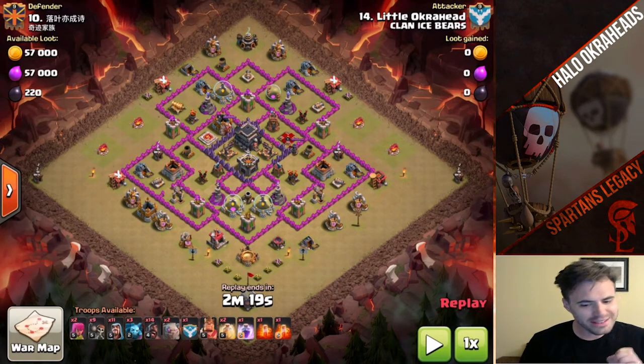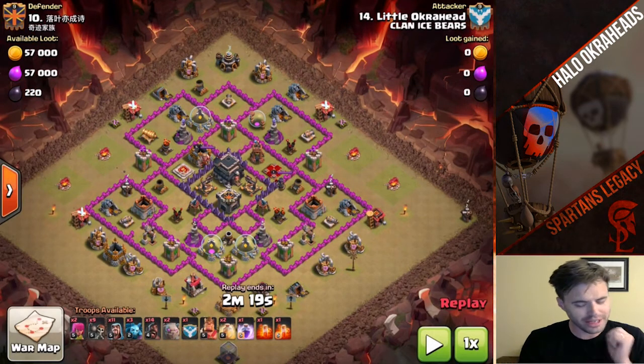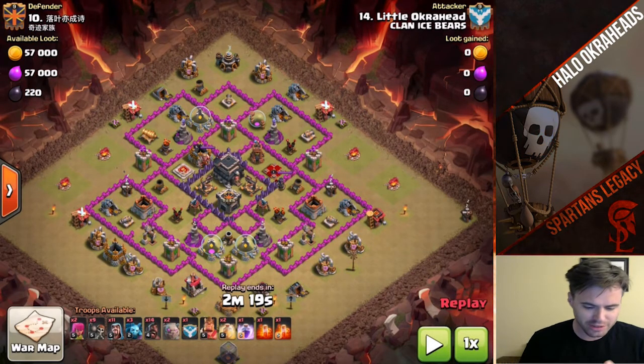Welcome my friends. We have a Town Hall 8 taking down a Town Hall 9, and yes, you can do it. I don't even have max Golems or max King for Town Hall 8, and you can take down these lower Town Hall 9s.